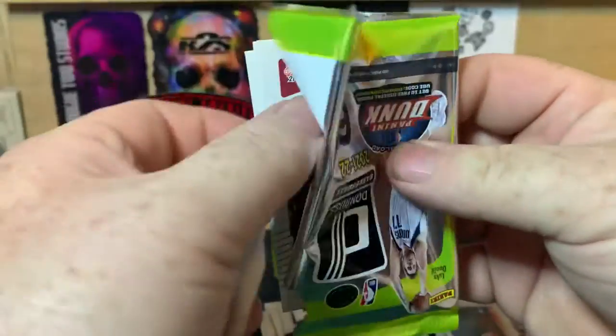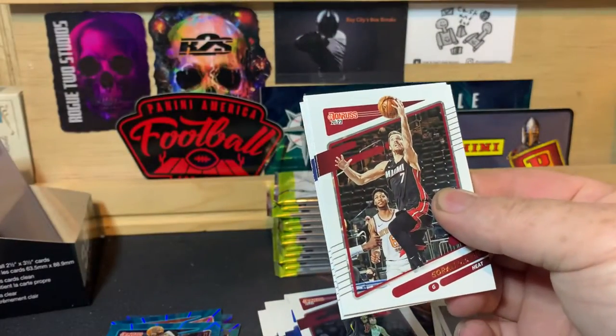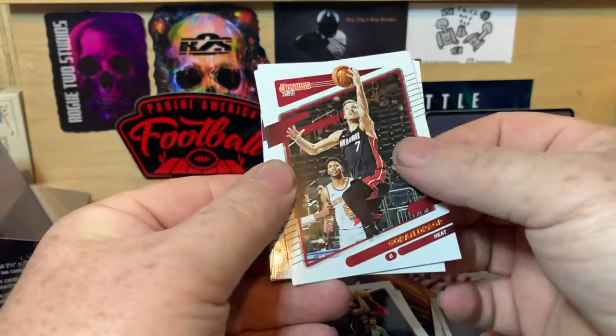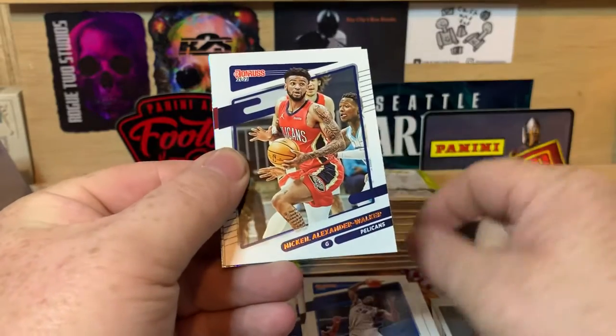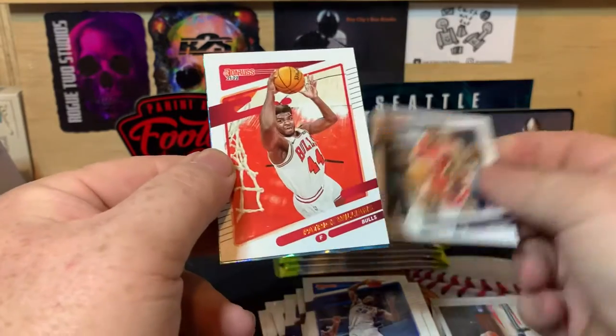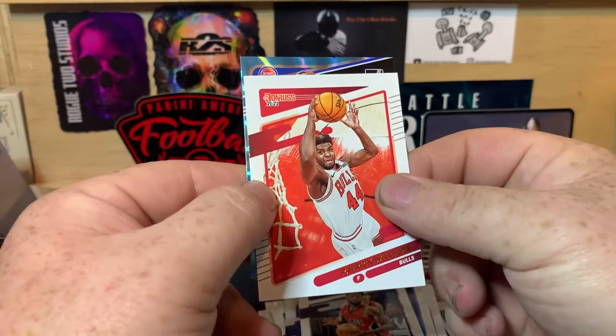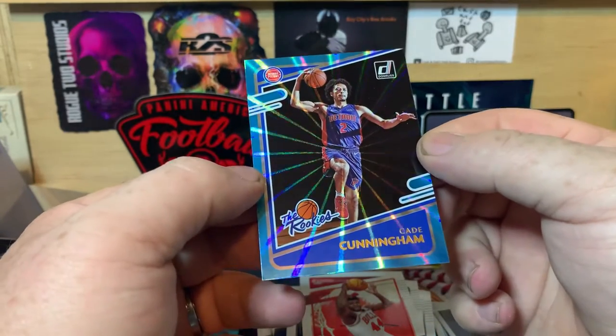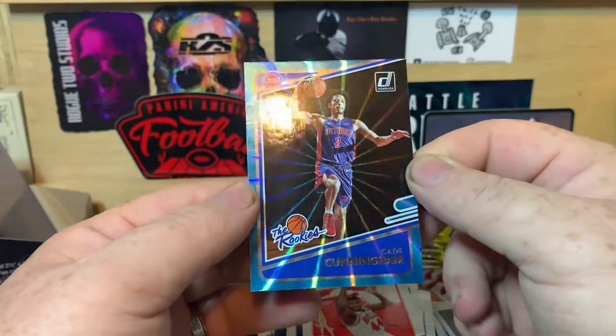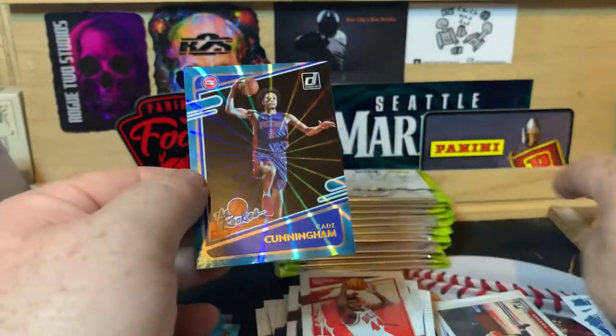Oh, tell me that's a green laser — or teal laser. I think it is. Sweet. Goran Drogic, Aaron Gordon, Isaiah Stewart, Nikhil Alexander Walker, Patrick Williams, and... Cade Cunningham! The Rookies — teal laser. Nice.